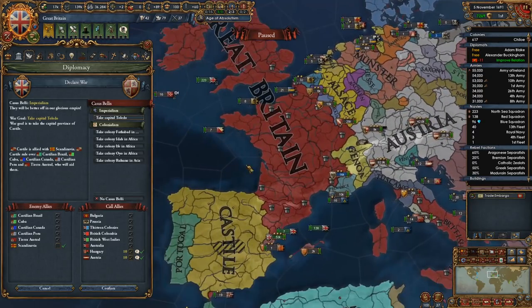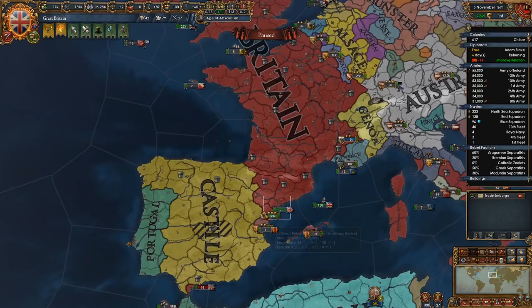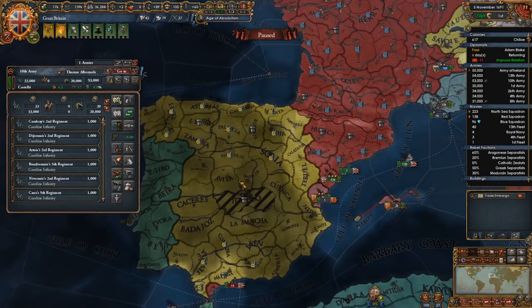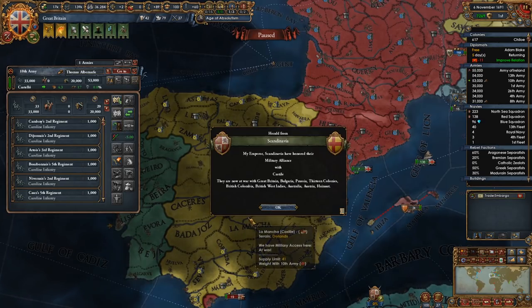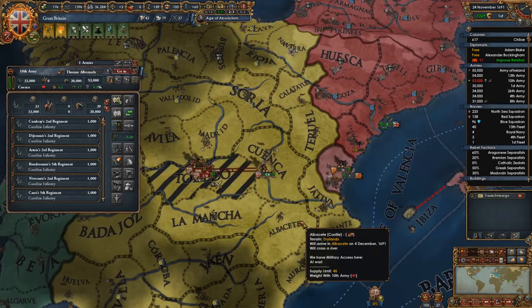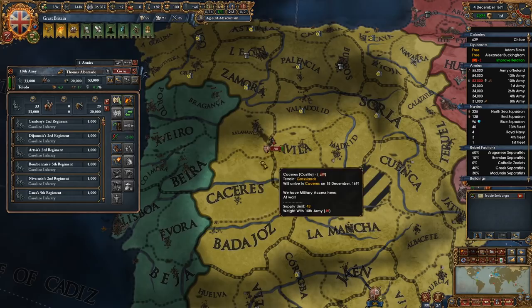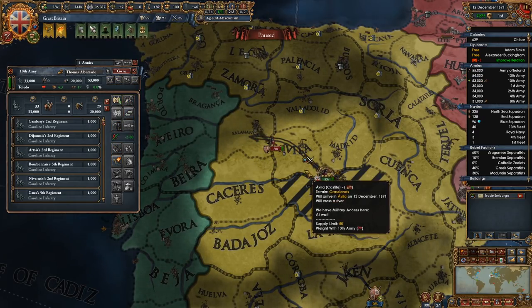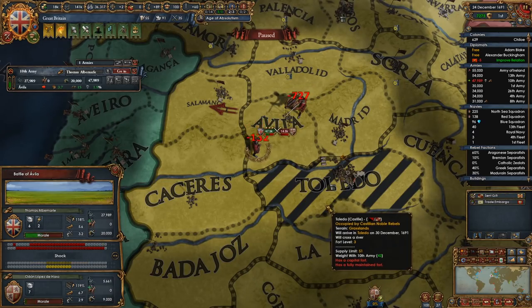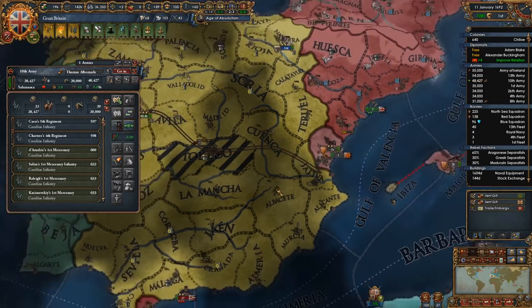We will call Austria-Hungary in. Scandinavia will come in, but I don't think I'm too concerned about them. We will send in you. Kill a couple of his troops. I suppose I might as well take a river crossing to see if I can stack wipe his army. Did not stack wipe, but very close. Might be able to chase him down.